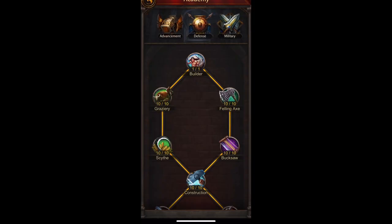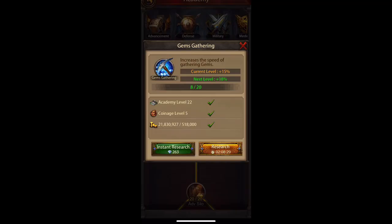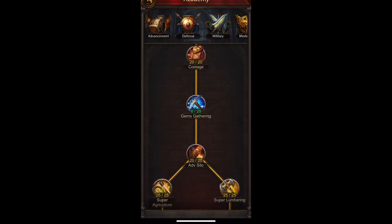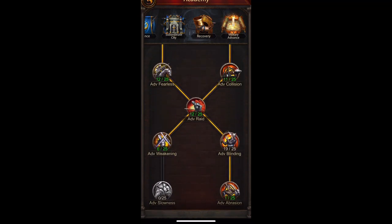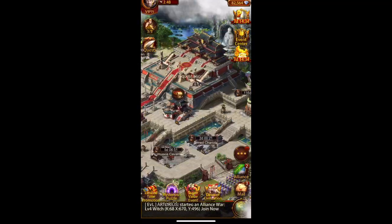In the academy, in the advancement area, you can actually speed up how quickly you gather gems through research, though mine is only at the minimum needed. I just don't think doing gems in the academy is worth it at all.